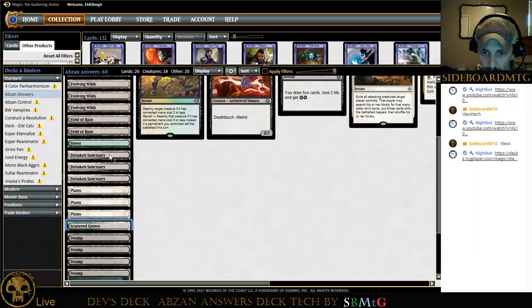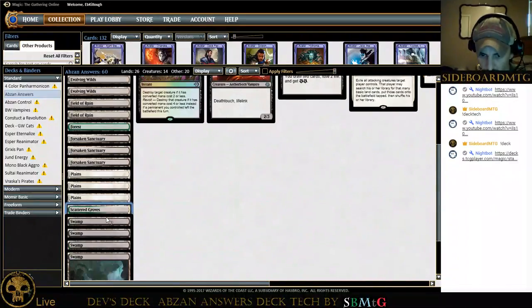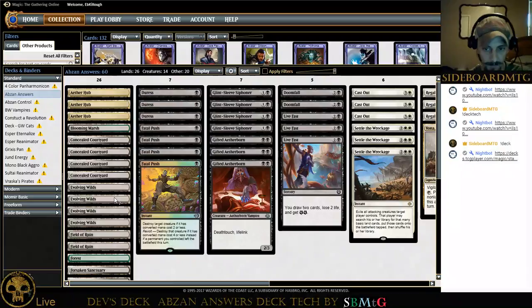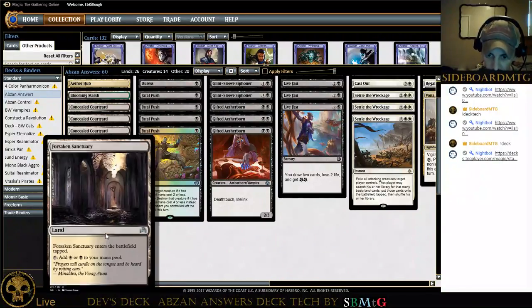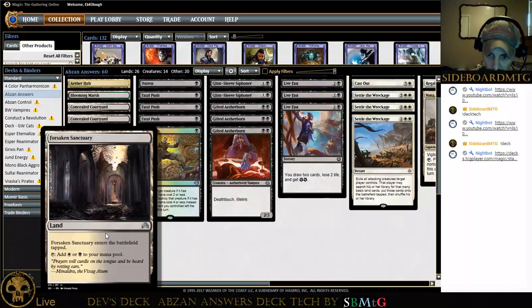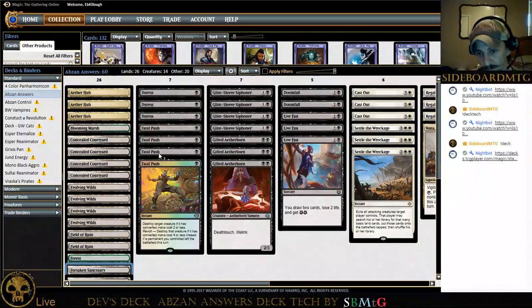We're not that heavy on green — we have a couple ways to get green outside of the single green plus the Aether Hubs. The land base looks pretty tuned. I like seeing a land base with a lot of thought into it. Normally these are a considerable amount of thought — you had to say 'okay, this land is guaranteed to come in tapped, but I have to have it.' A lot of thought went into this land base.